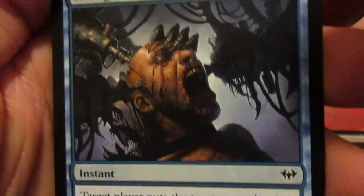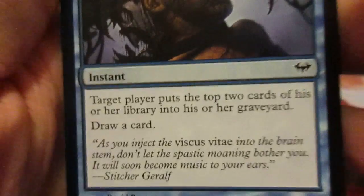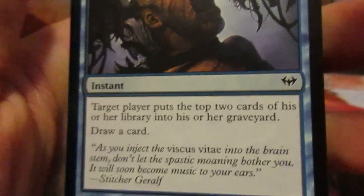Thought Scour — or Thought Scorn. Target player puts the top two cards of his or her library into his or her graveyard. Draw a card.